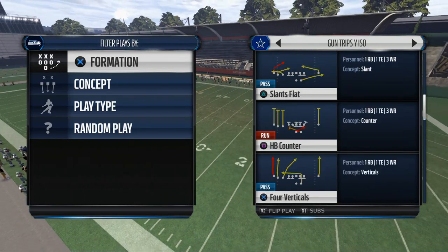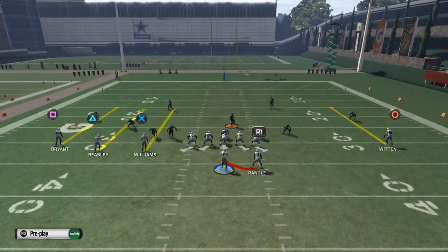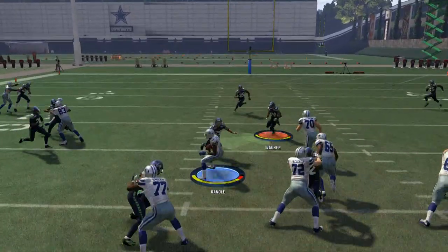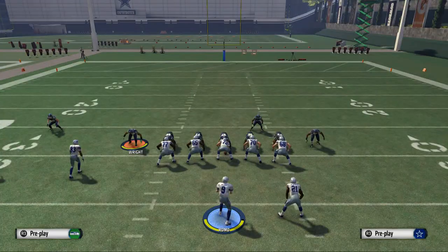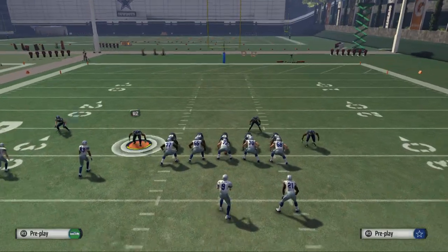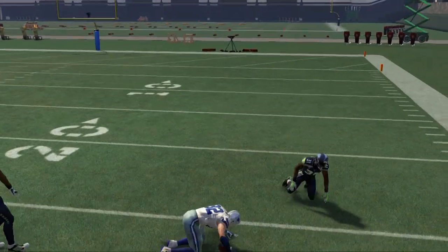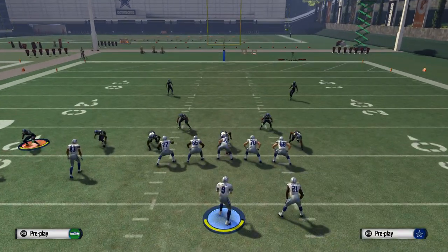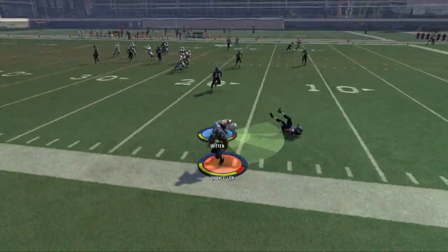For Trips Y ISO, I want to show you the counter. The run audible down is the halfback draw, so you may have to add a quick audible and possibly make a custom playbook to make this really effective. Custom playbooks always make your scheme more effective. There's the halfback draw — if they're giving you the middle of the field, you can run it. What I like about this formation is the stick Y fade, which is a nice quick pass where you can do a touch pass and get nice one-on-ones with Jason Witten.